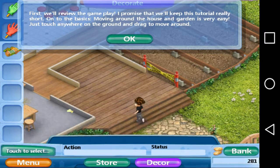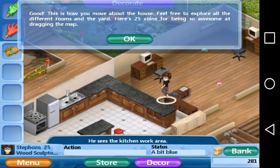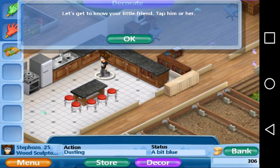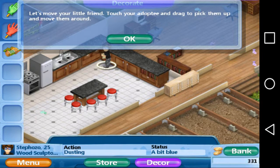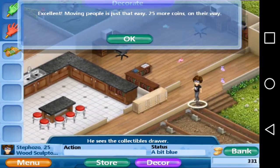First we will review the gameplay. I promised to keep this tutorial really short on the two basics. Moving around the house and garden is very easy — just touch anywhere on the ground and move them around. This is actually my first time following the rules so I can get coins. Tap on your person to see what he's doing. Try to touch her and move around — excellent movement!